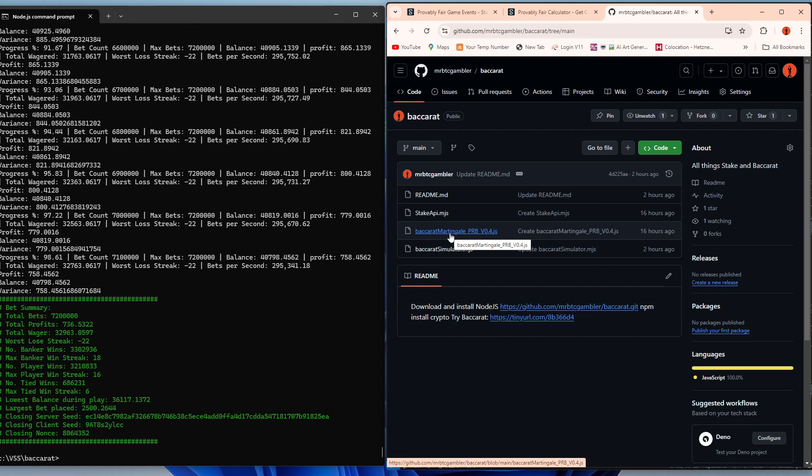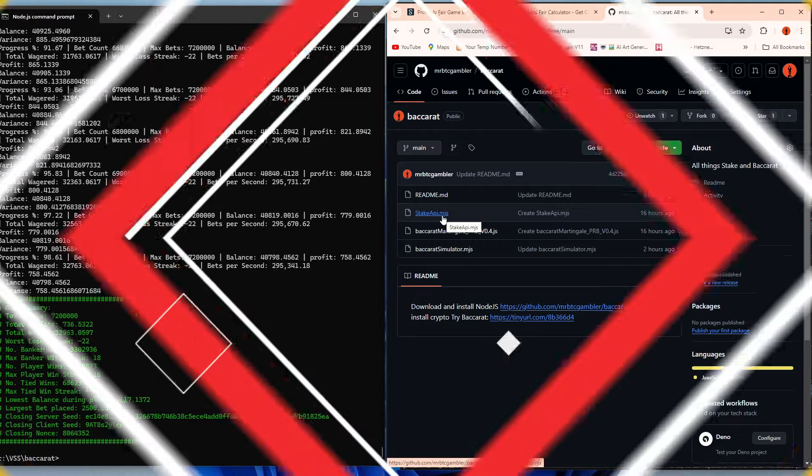Feel free to examine this, change it, and download it from GitHub - the link will be in the description. I've also put in there the version that works on Alphavus for Progressive Recovery Betting. If you want to run that version you'll need to update your stake api.mjs file - if you get stuck just reach out to me on Discord, there will be a link in the description. I hope this video has been useful - speak to you all very soon.